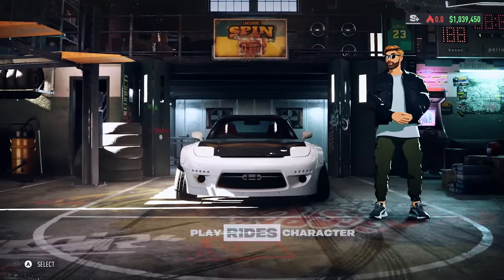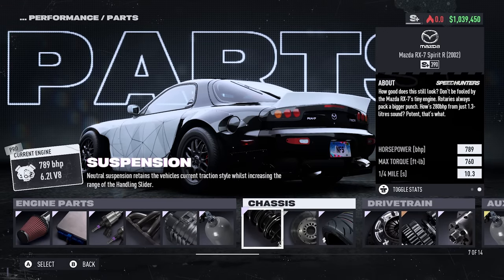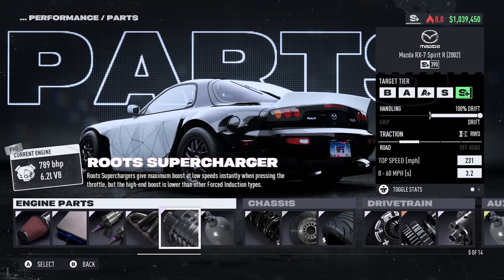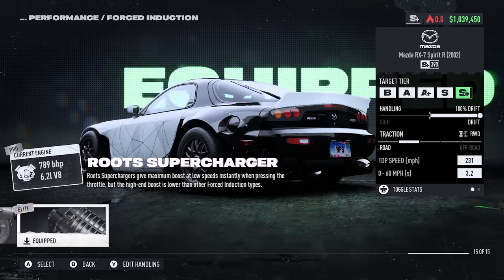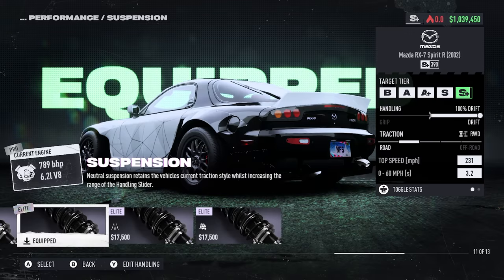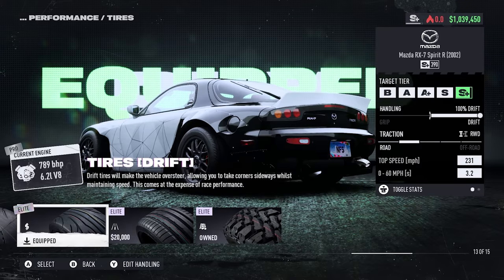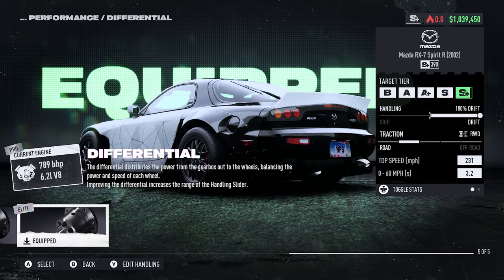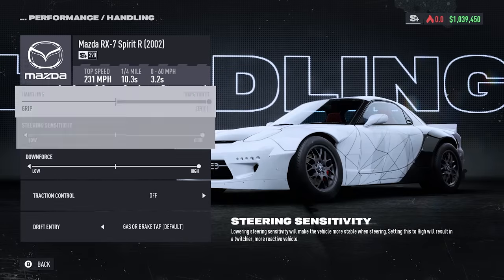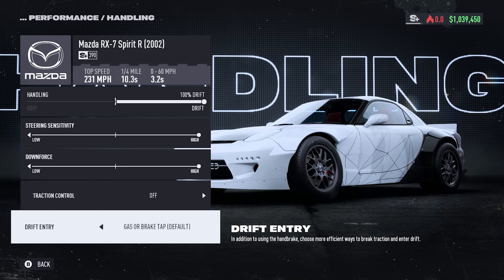I haven't tested this on many cars yet, but I imagine it will probably work on most, because it's really based on the handling tuning more so than the build of the car. For this video, I'm using the RX-7, and I've got it fully built up with Elite everything, including an Elite supercharger for low RPM torque. If you don't have enough money, I'm guessing you can probably do this on a lower built or lower specced car — maybe a pro or super car — but I haven't tested it, so I'm not sure. I've got neutral suspension, Elite drift tires, and Elite differential so that I can max out my drift percentage.